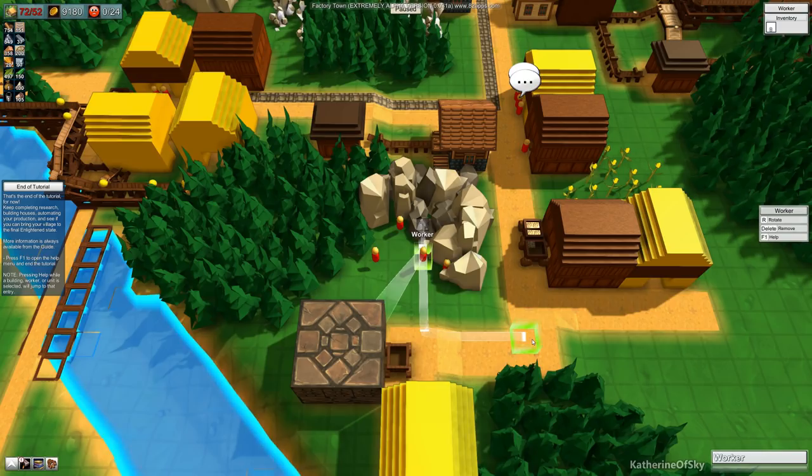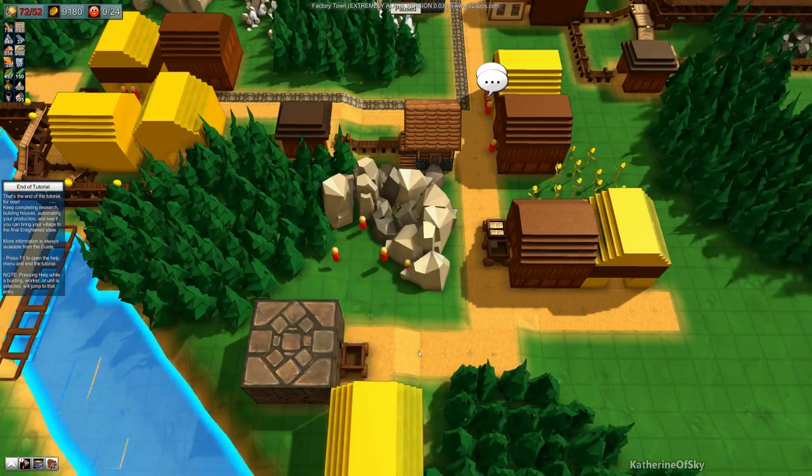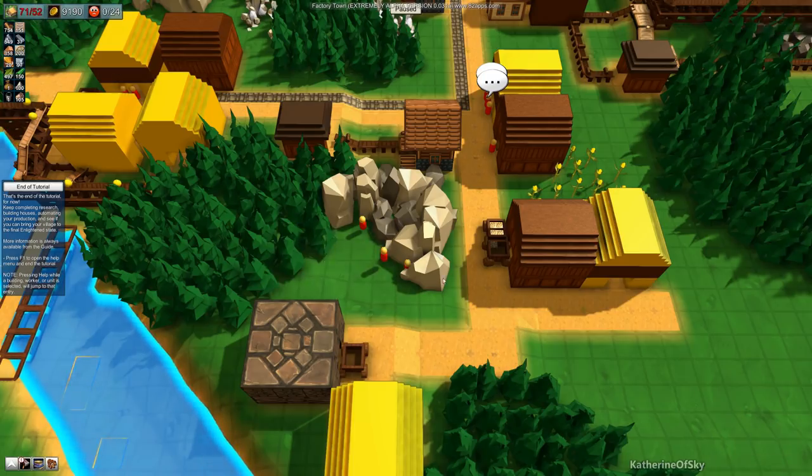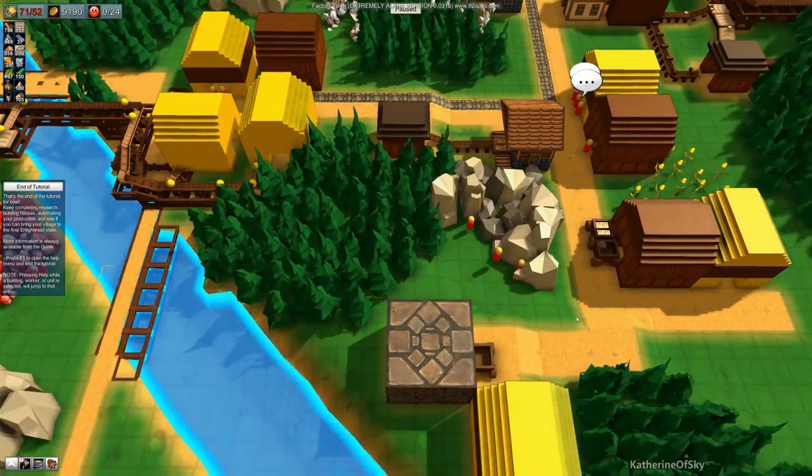I wonder if I can just delete one of these workers. All these guys are working the stone here — if I delete him... we're down to 71. So he returns to wherever he came from.